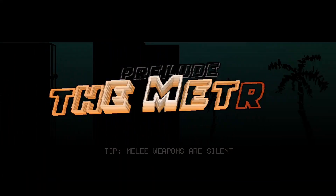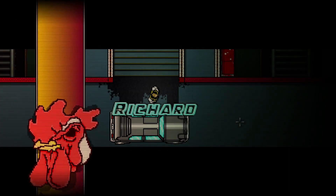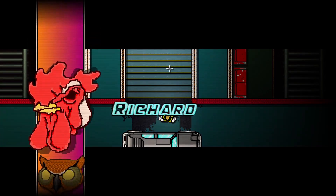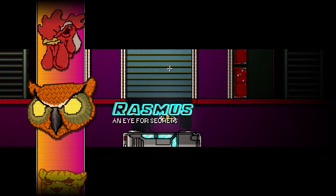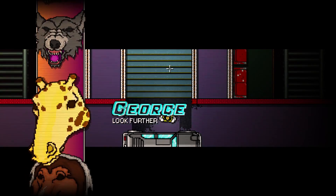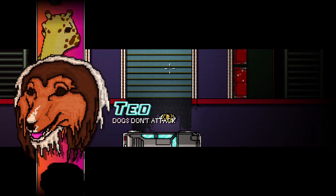The Prelude. The Metro. So, Richard. These are the masks — we can choose which one, and each one has a different name and a different ability: an eye for secrets, fists of fury, more guns, lethal doors, walk fast, start with knife, look further, dogs don't attack. I like dogs don't attack — let's be Lassie.